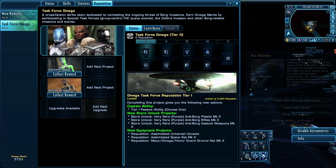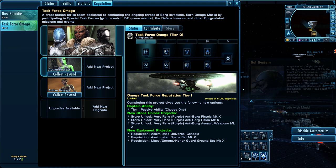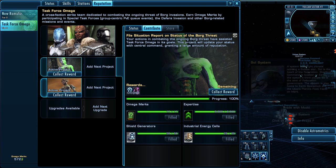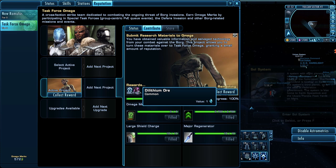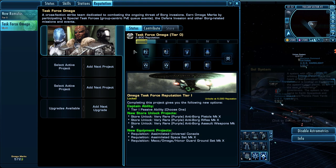First thing I want to show you real quick is — remember in our last episode we started two Omega projects. Well this is what happens when they complete. After the 20 hours it says 'collect reward.' They don't automatically turn themselves in, you have to manually claim them. Once I claim it, I'm going to get 340 Dilithium and 2000 Omega reputation. Right now you can see I have zero reputation. I'll collect that one, and this other one gave 800 reputation and 140 Dilithium. Collect reward on that and now it's done.